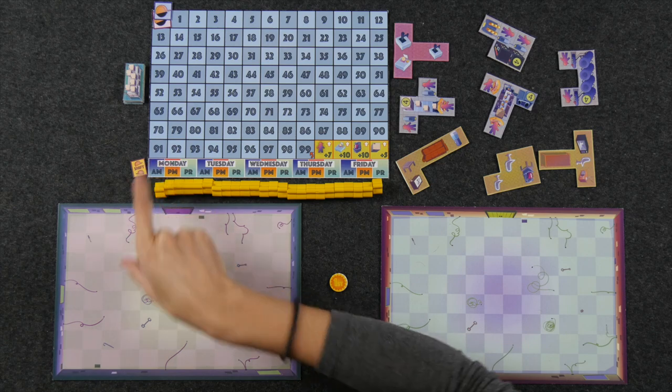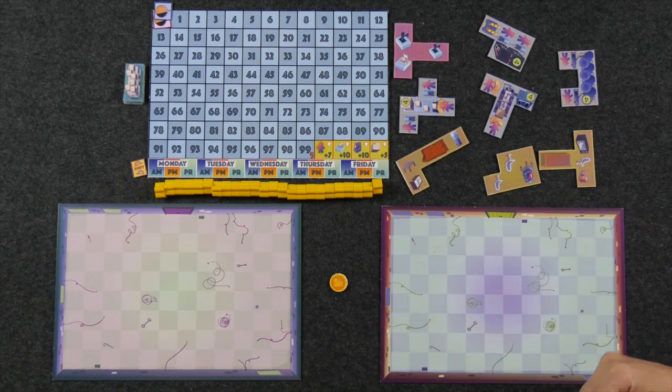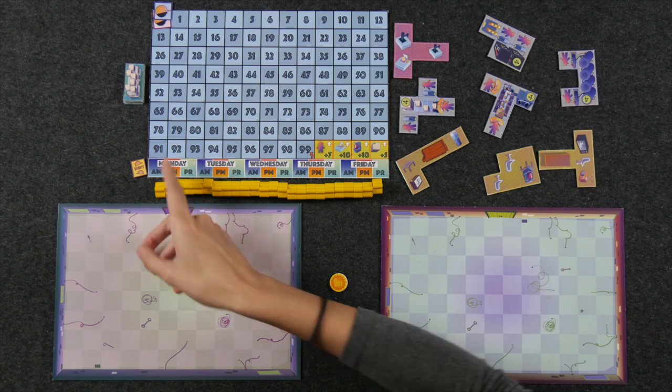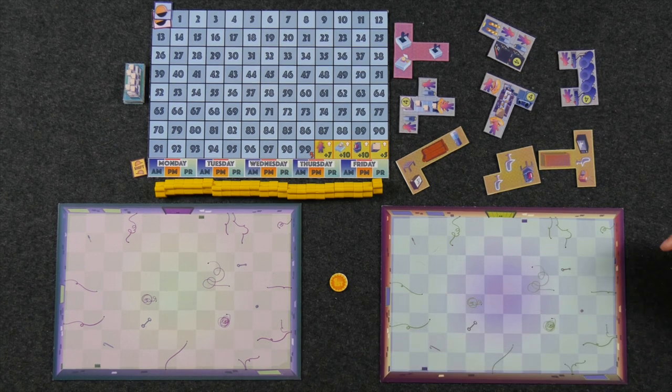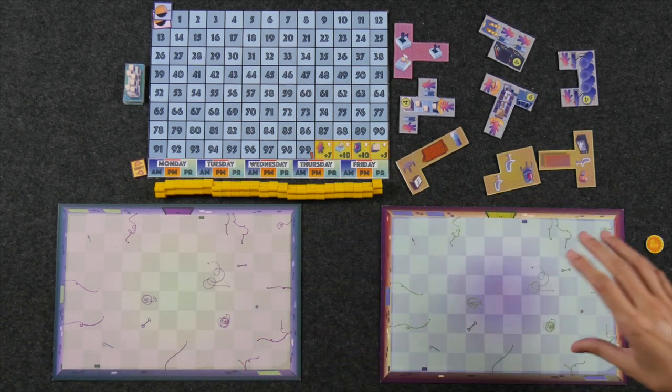The way a day works is it's split into three different phases. We have the AM and PM shifts, in which we are going to be taking two actions each — claiming tiles, hiring workers, spending workers, etc. Then we end the day with the PR phase, which is the production phase, where we essentially score points. Players take turns in a snake-wise fashion — if I am the first player, I take an action, Naveen takes an action, Naveen takes another action, and then back to me.